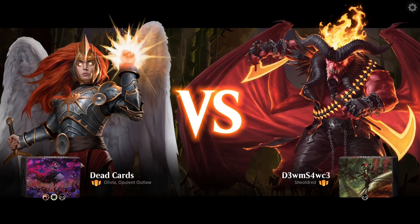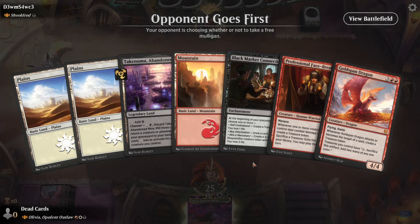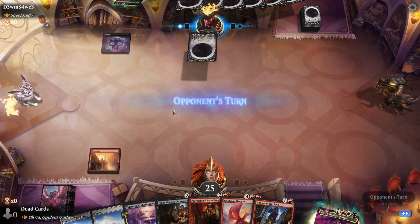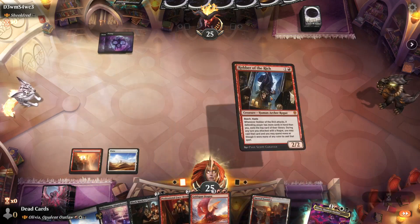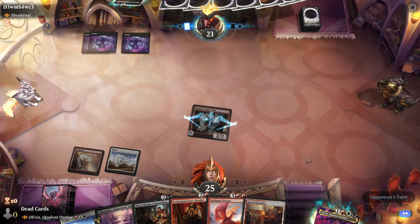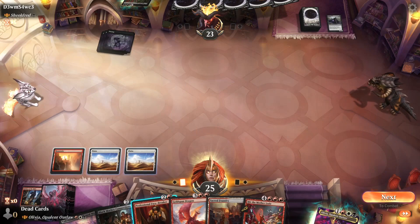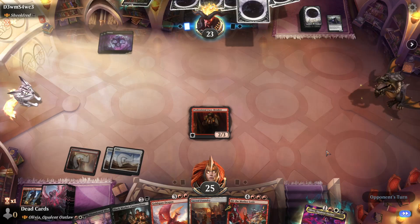Okay, we got Shielded. Ooh, that's a pretty decent opening hand. Well actually the only thing to do turn three. Do I risk it for the biscuit? Sure, because why not? Rob of the Rich — pretty fun, pretty good. Shame we're not on the play, you know what I'm saying? Let's send her out — hit you for two. Oh great, I love going against decks that make me kill my stuff. It's going to be a freaking annoying game to play right now.